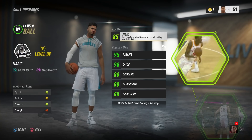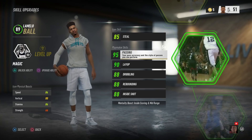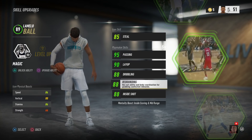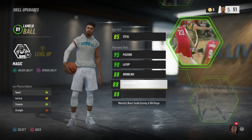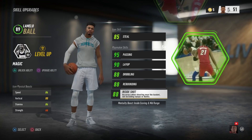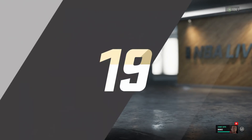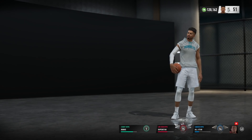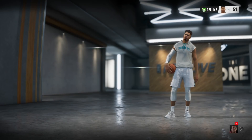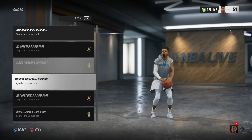Now let's get into his attributes at 89 overall. We're giving him 85 speed, 95 pass, 90 layup, 88 dribbling, 88 rebounding, and 88 inside shot. What I'm mad about is that we don't get the jump shooting, but if we get hot within the game we do get a boost to his mid-range and inside scoring. We know he can hit consistent threes, and that's the only issue with this build.